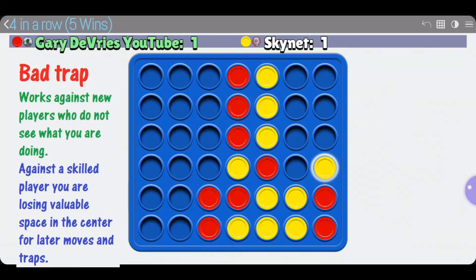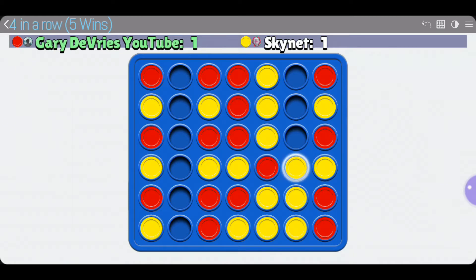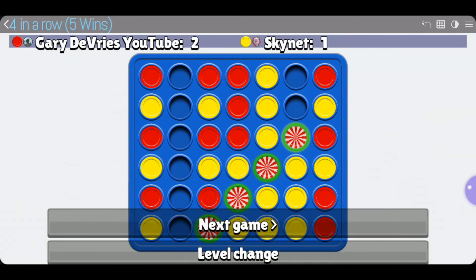We block right there and now we have a way to make four in a row to the left side on the second slot. We move, they have to respond, and we end up winning the game. The main point is you don't want to make that wasteful move early on, because you're wasting the valuable real estate in the center. Don't try that trap against a skilled opponent.